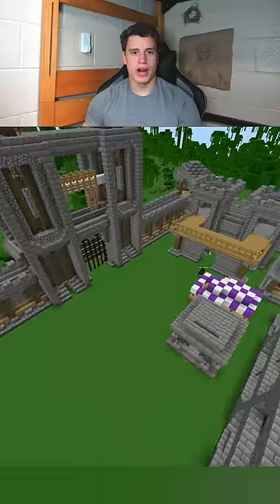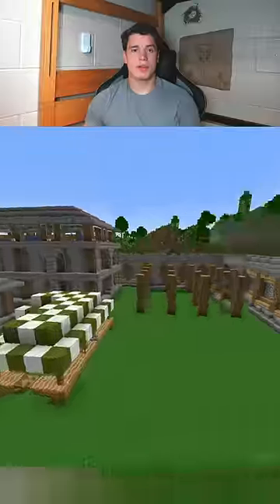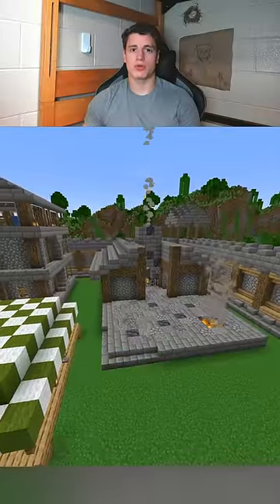The market area is where you can trap — I mean, let villagers live to trade with you. Here's your reminder from the universe to become a patron so you can get the world download with all my base designs.